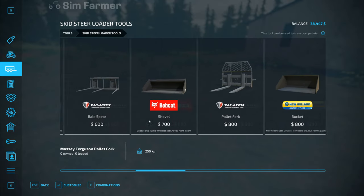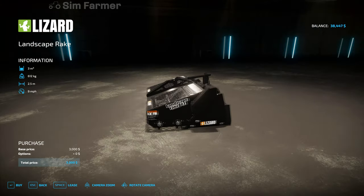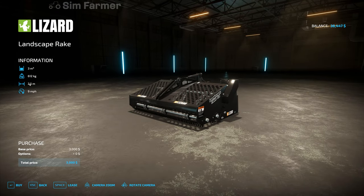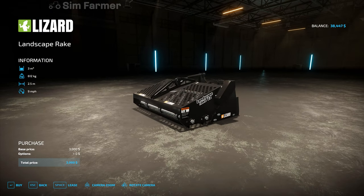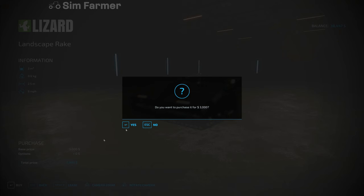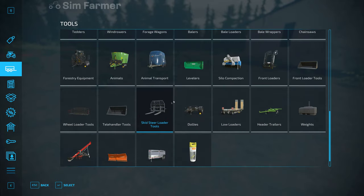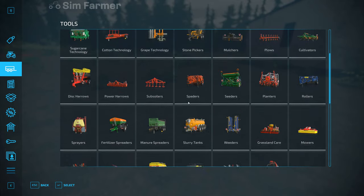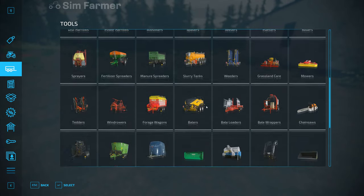There we go — it's the Lizard Landscape Rake Skid Steer for skid steers by Blacksheet Modding. It's three thousand dollars to buy. It's only a 2.5 meter wide pickup, but it has got a three thousand liter capacity, which seems quite a lot for stone. I'm not even sure how well the skid steer will handle that much weight, but I will give it a try. So we'll purchase that and compare it to the cheaper trailed rock picker.